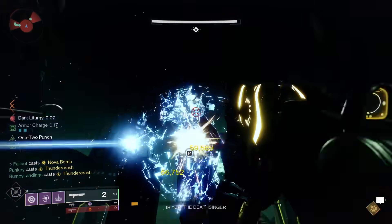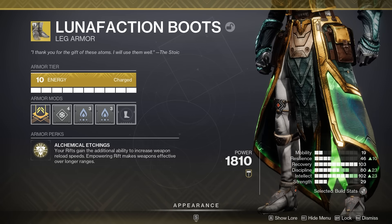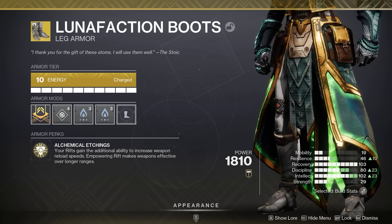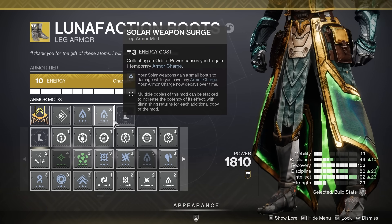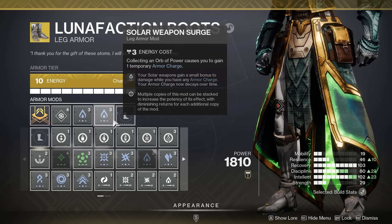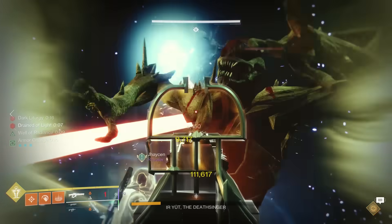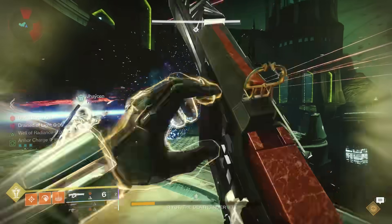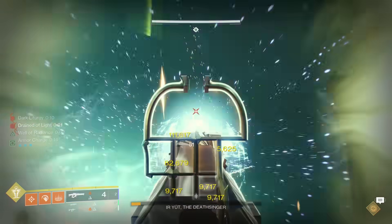To really guarantee you're locking up that one phase, make sure your Radiant Well Warlock has on Luna Faction for better reloading, and make sure you have Solar Weapon Surge if you're rocking Sleeper, or whatever Elemental Surge matches your god roll linear fusion. And there you go — just do that a lot, over and over. When you get into a rhythm with your team, it should only take one phase and around three-ish minutes per run, which honestly ain't that bad.